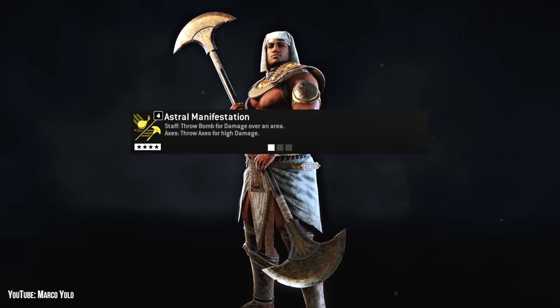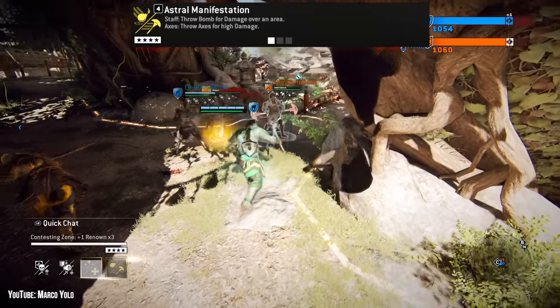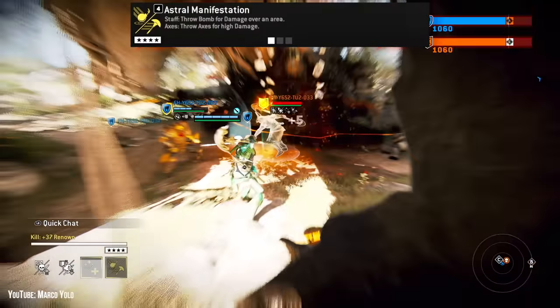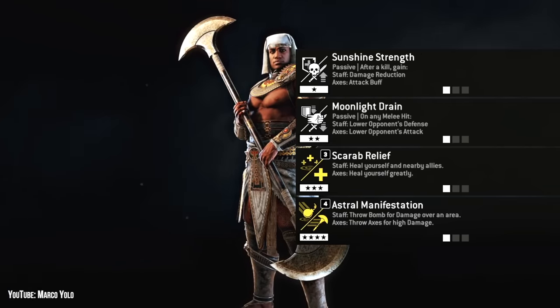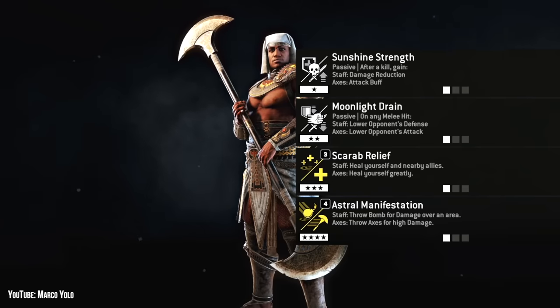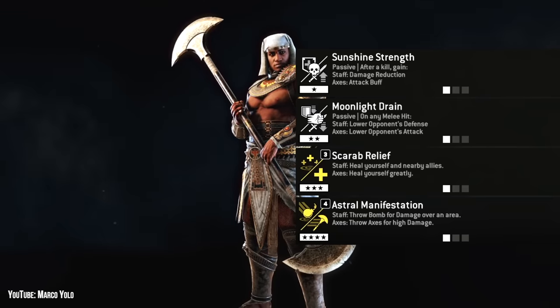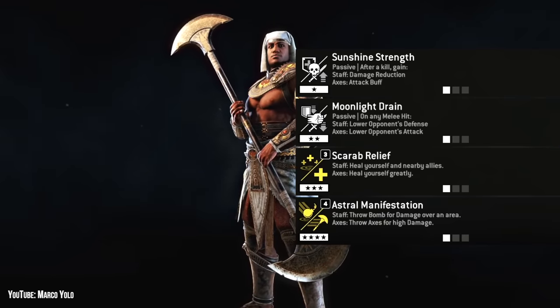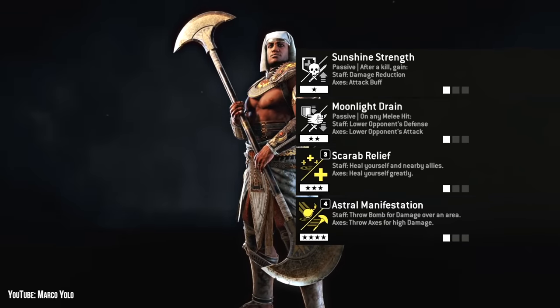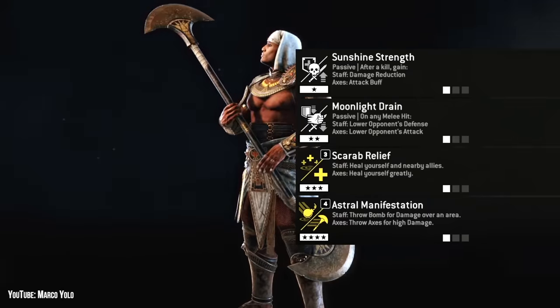Finally, in Tier 4, there's Astral Manifestation, Catapult, and Arrow Storm — just pick Astral Manifestation. You've either got a high damage single-hit projectile or a bomb that's decent enough at clearing the minion lane. Many players will find the most benefit from Medjay's unique feats, although Body Count is tempting not only because Medjay has insane minion clear, but Sunshine Strength only applies if you get a kill. Second Wind can also easily be chosen over Scarab Relief if you want the bigger self-heal without swapping stances. Moonlight Drain and Astral Manifestation are probably the two you can expect every Medjay to run. Lowering an opponent's defense when landing the Staff Bash has insane potential in ganks, and Astral Manifestation's Axe is funny.